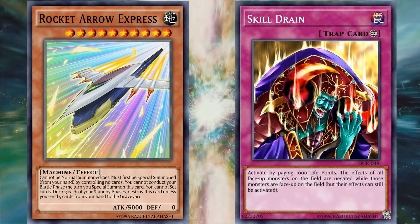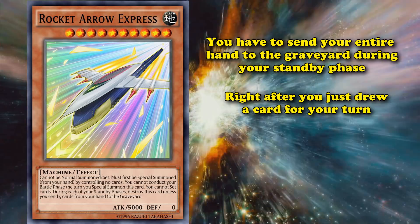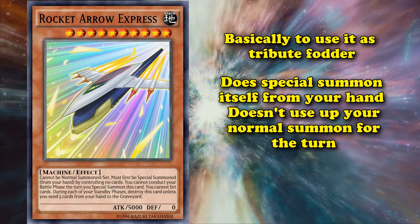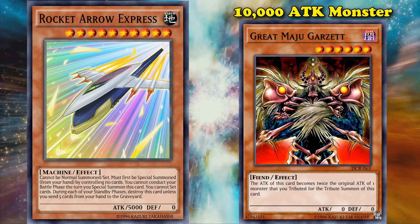Since Rocket Arrow Express prevents you from activating other cards or effects, it's almost impossible to negate its effect of your own volition. On top of all these negatives, it also has the worst maintenance cost in the game where you have to send your entire hand to the graveyard during your standby phase — right after you just drew a card. The only effective way to use this card is as tribute fodder, as it does special summon itself from your hand without using your normal summon. For example, if you tribute it to bring out Great Maju Garzett, you could have a 10,000 attack monster on the field with a pretty easy two-card combo.